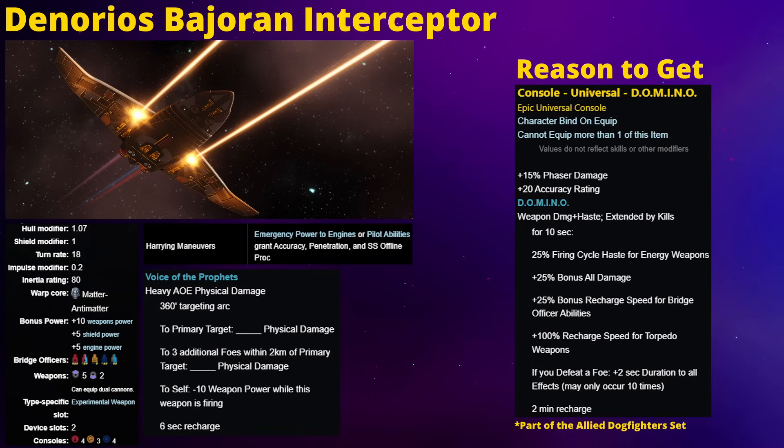It does have a decent experimental weapon called Voice of the Prophets. It deals physical damage, has a 6-second recharge time, and that physical damage is dealt as a 2-kilometer AoE. If you can get a bunch of enemies clustered together in a gravity well, you can hit up to 3 additional enemies with this experimental weapon. This AoE is what once made this the meta choice for an experimental weapon. While that position has since been claimed by others, I would still put this in my top 5 experimental weapons - probably right at that number 5 spot.